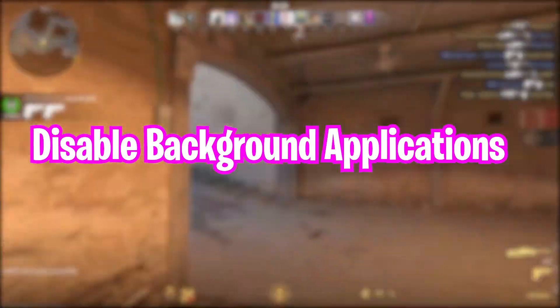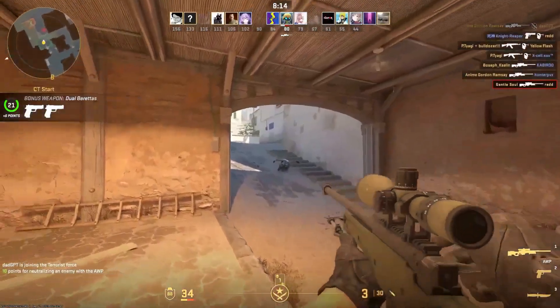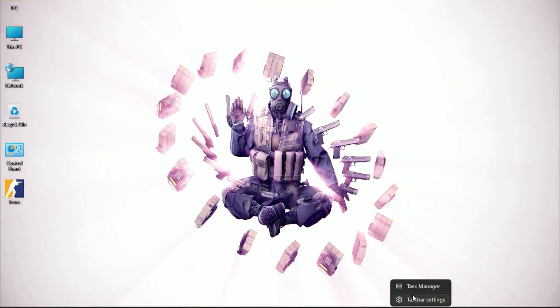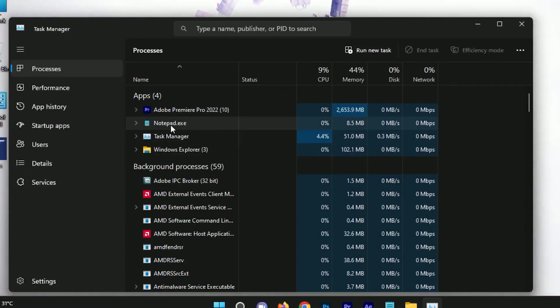Step 4: Disable Background Applications. Running background applications can interfere with the game. Close unnecessary applications, especially resource-intensive ones like video editors or browser tabs. You can also use Task Manager to end any background processes that may be causing conflicts.